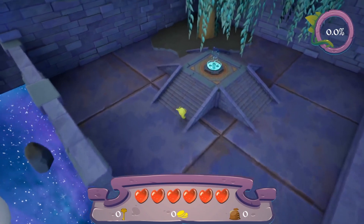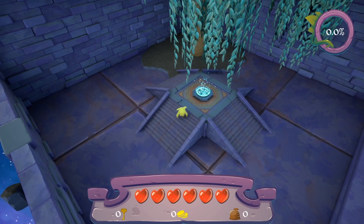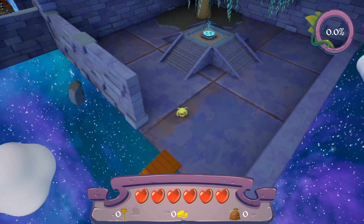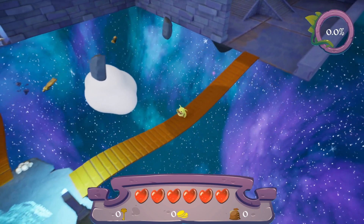So a quick hint: all the entrance teleporters — the beginning teleporters — have trees. Exit ones don't have trees. So if you're trying to get back, you're looking for the trees, basically.